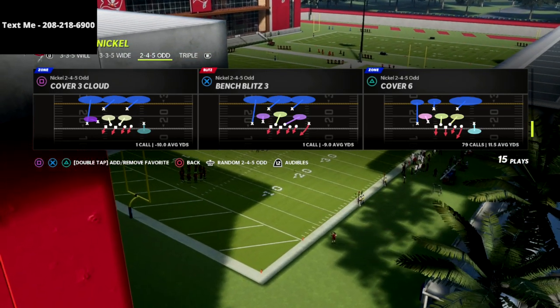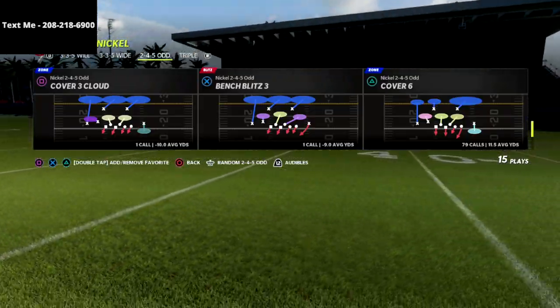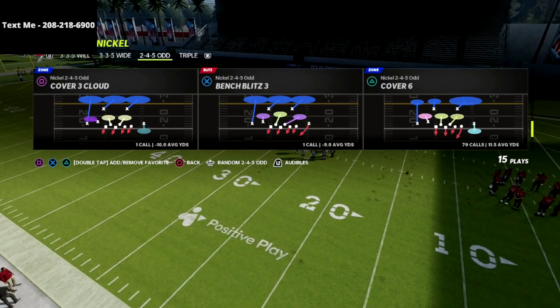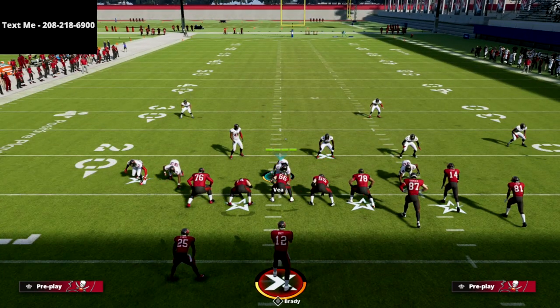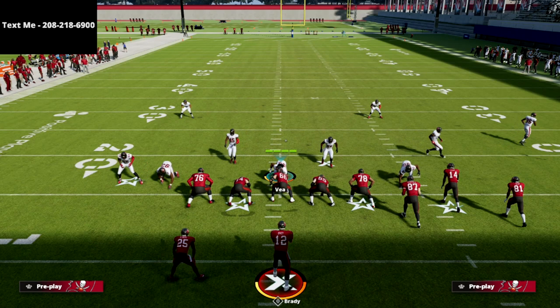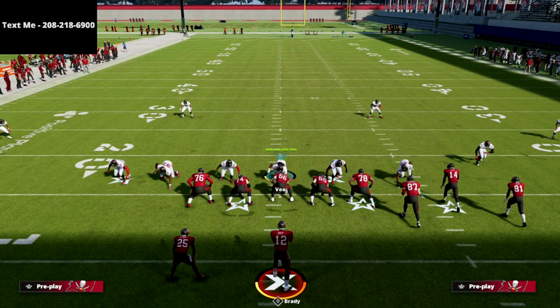When we think about bunch, we're going to play Cover 4 palms to the bunch side and Cover 2 sink on the backside. We'll show you how to shift that with adjustments, but that's the basic premise of the coverage. My first foundational adjustment — which I recommend specifically out of the 2-4-5 odd — is in your coaching settings, go ahead and have your team base align, because it puts the linebackers in the gaps.